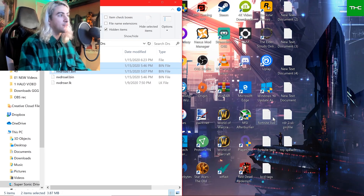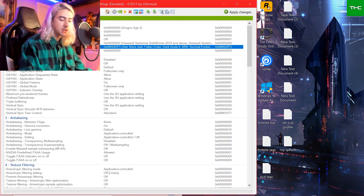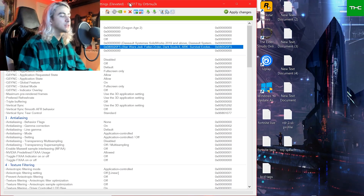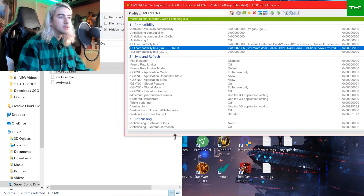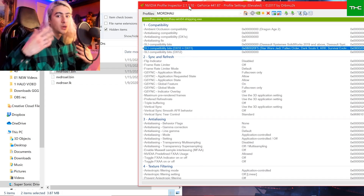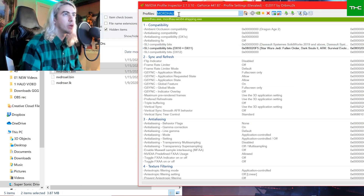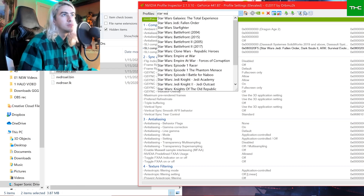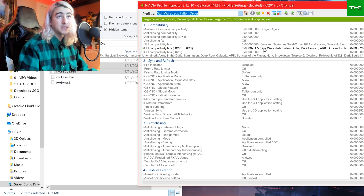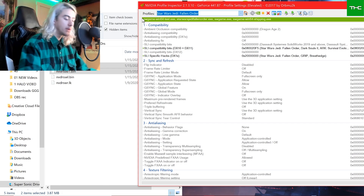Now I'm going to save my DRS folder over here because we're going to need it later, and open up NVIDIA Profile Inspector. The way to fix this is to apply the Star Wars Jedi Fallen Order settings to Mordhau. Not a lot of Unreal Engine 4 games actually feature SLI. If we go to Star Wars Jedi Fallen Order, we can see it uses this DX10 plus DX11 profile. We're just going to copy these settings — we do not need the SLI hack.